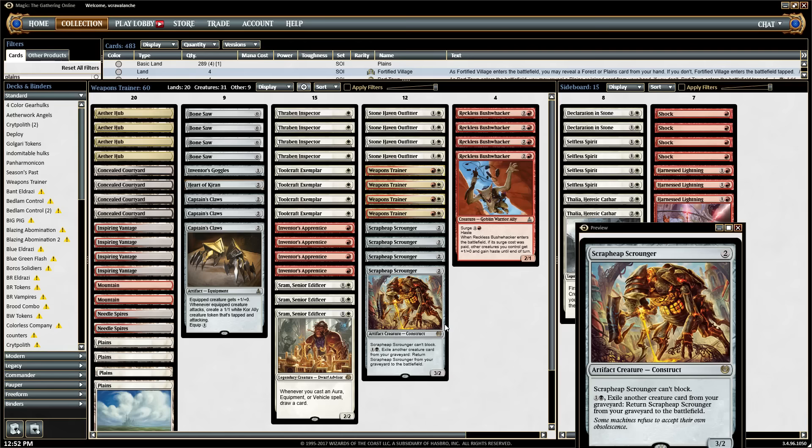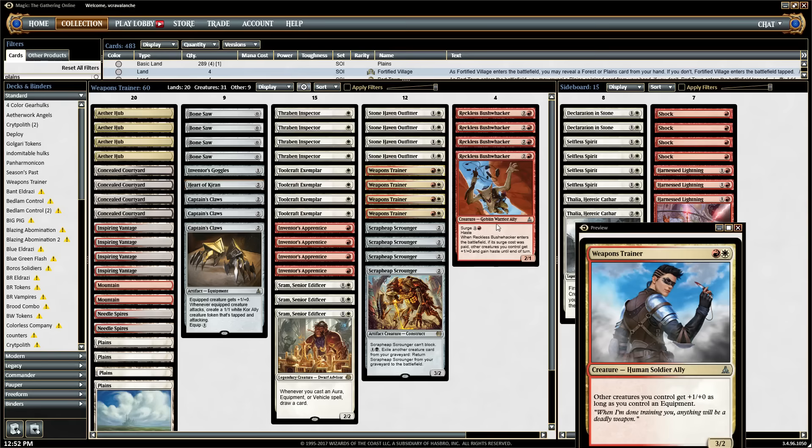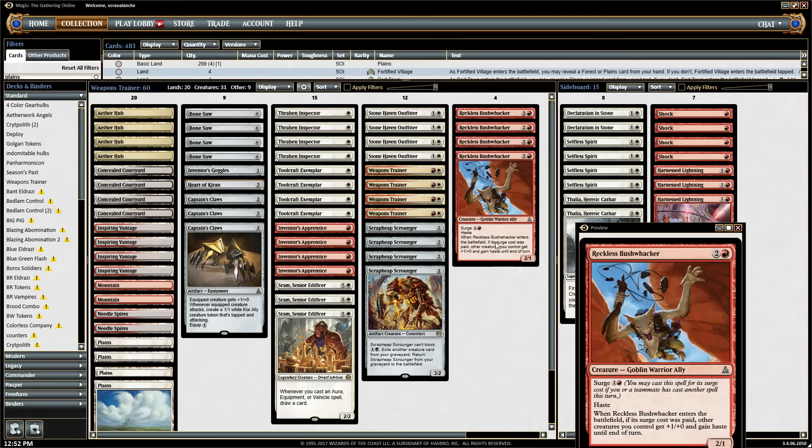The Scrapheap Scrounger combo is really good because the Scrounger can be put back into play end of turn and then equipped to a Captain's Claw, and then you're attacking in for at least five damage the next turn. This deck is incredibly good at coming back from board wipes like Yahenni's Expertise or Radiant Flames.